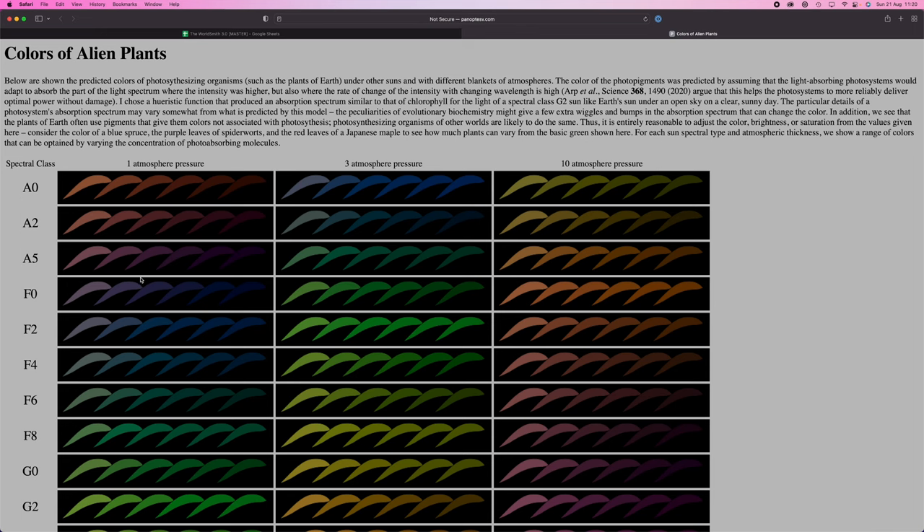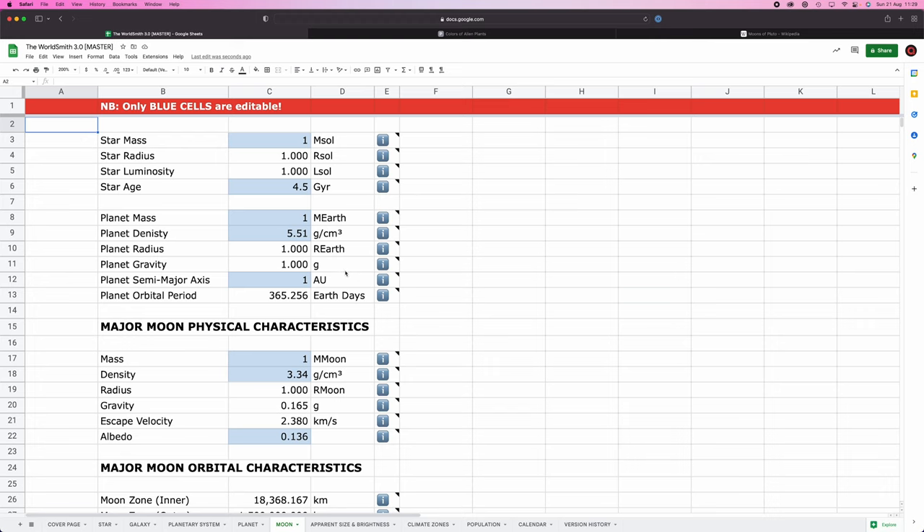Let's go build a moon, shall we? So before we start banging a load of numbers into this moon spreadsheet, we should ask ourselves a couple of questions. Firstly, do we need a moon? If so, what type of moon? And also, could we have multiple moons?